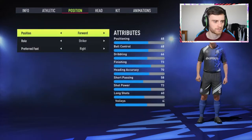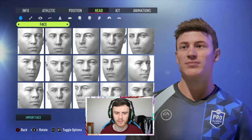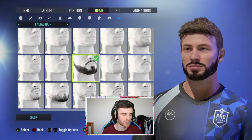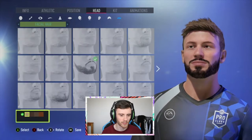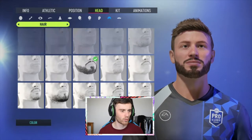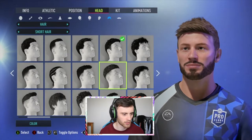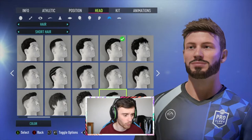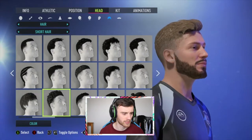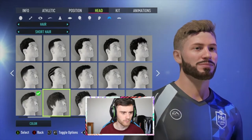Confirm. Position-wise, right striker is absolutely fine — we want to be bagging these goals. Face-wise he kind of looks like me a little bit already, he just needs a beard. We'll go with this and change the color as well because mine's a little bit lighter than that. Then all we want to do is just change the haircut — my player can't be seen without a trim. They're getting worse progressively as we go across, so we'll stick with this one.